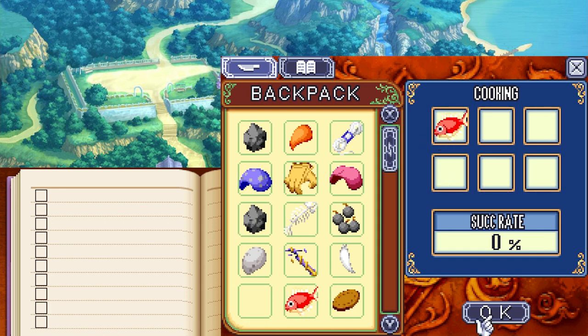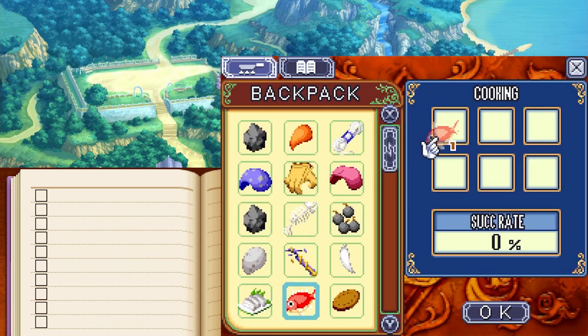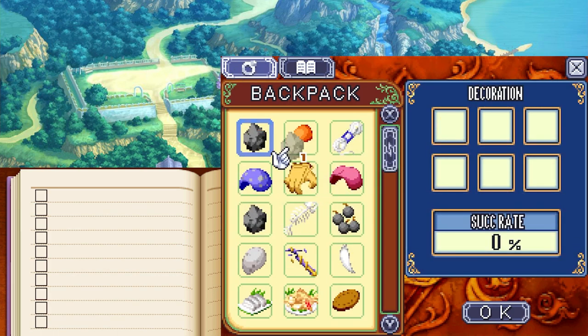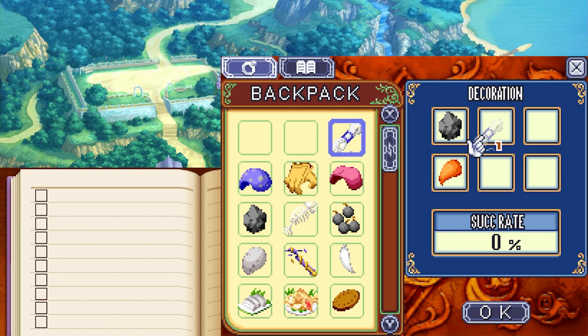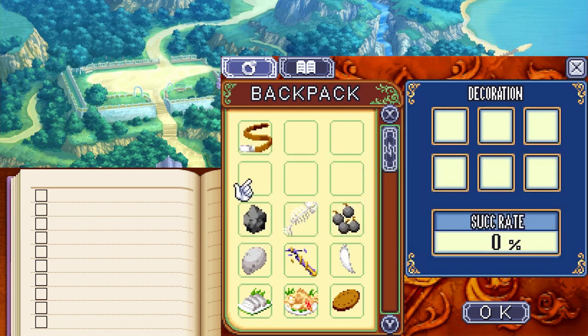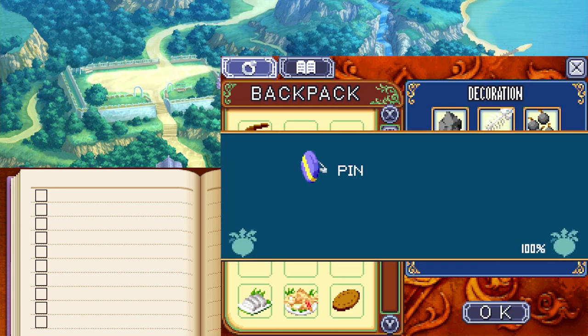Over here at the knife set, we're going to take one snapper for the level 42 recipe, snapper sashimi. Then over at the frying pan, we're going to take one snapper for the level 46 recipe, fried snapper. At the crafting station, we're going to take one iron, one panther claw, one strong string, one insect skin, one giant's glove, and one speckled skin, all together for the level 12 recipe, leather belt. Then one iron, one fish fossil, one gunpowder, one wolf fang, one broken hilt, and one shoulder piece for the level 38 recipe, the pin.